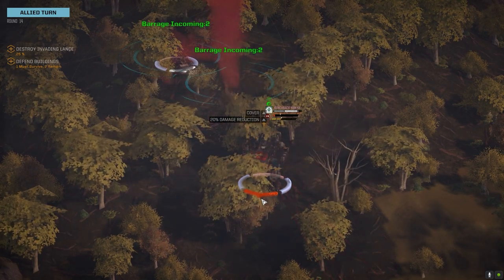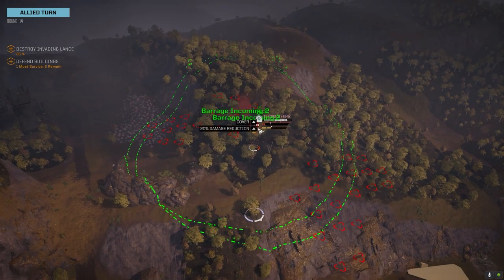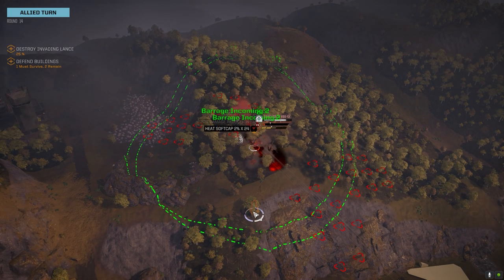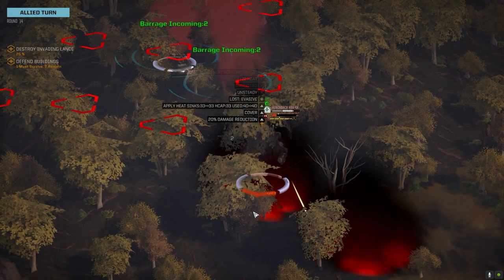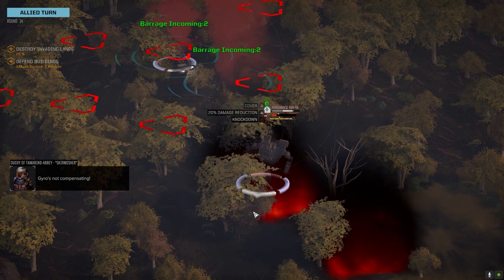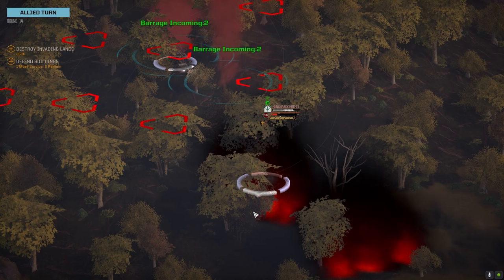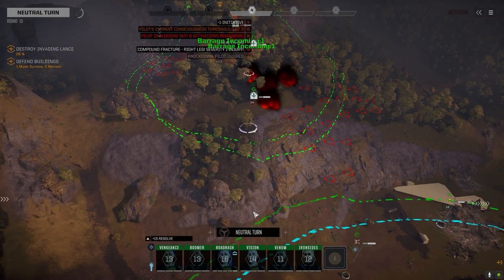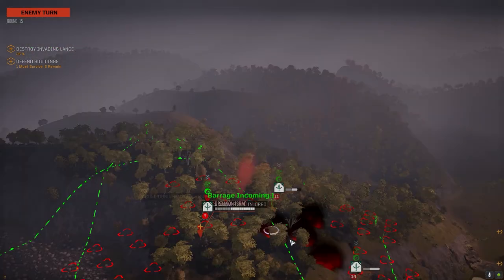Turrets coming in — nice, looks like they penned there. That's a lot more missiles — oh, that's nice too. Okay, he's unstable. Yes — hammer him, going down. Alright, that kind of solves our problem.